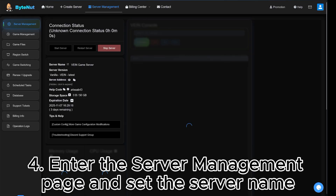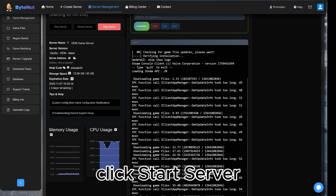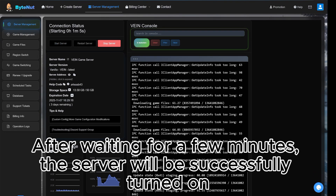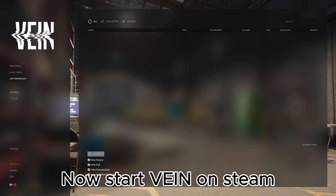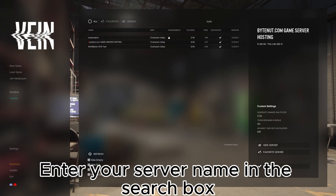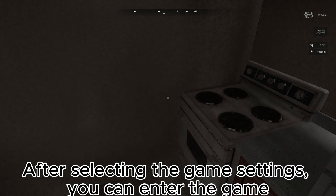4. Enter the server management page and set the server name. Click start server. After waiting for a few minutes, the server will be successfully turned on. Now start Vayne on Steam. Enter your server name in the search box. After selecting the game settings, you can enter the game.